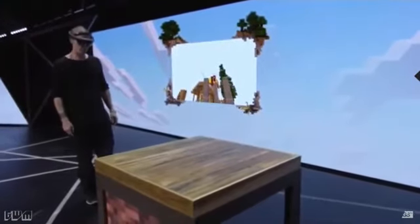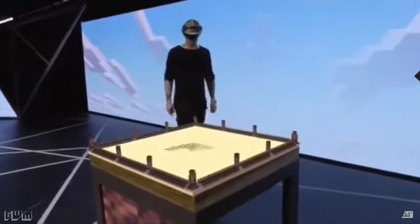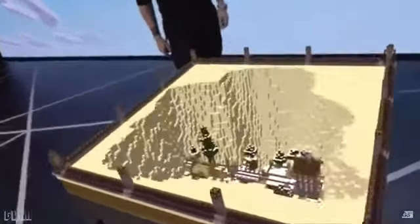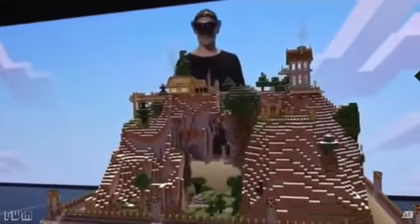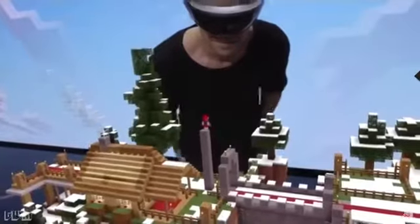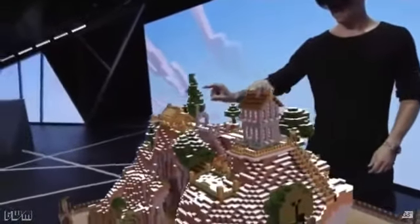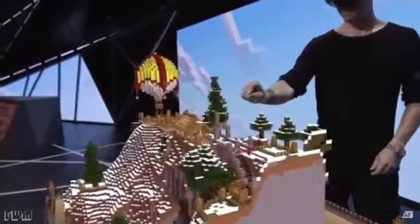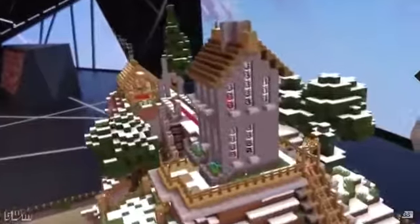Create world. As I run around the space, Sax can easily navigate and manipulate the world using his voice and his hands. He can walk around the hologram, pan around for different viewpoints, and even look inside.